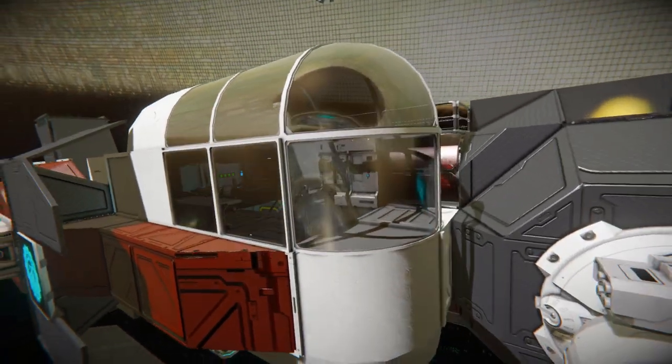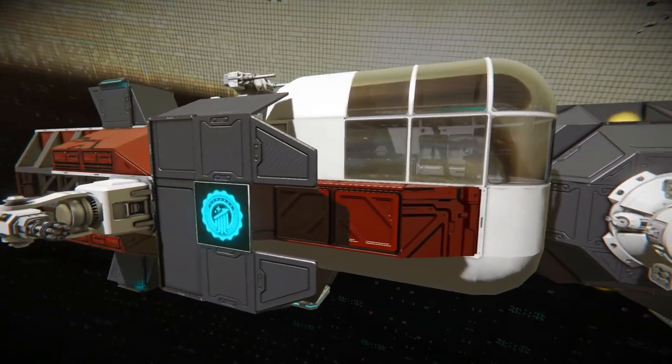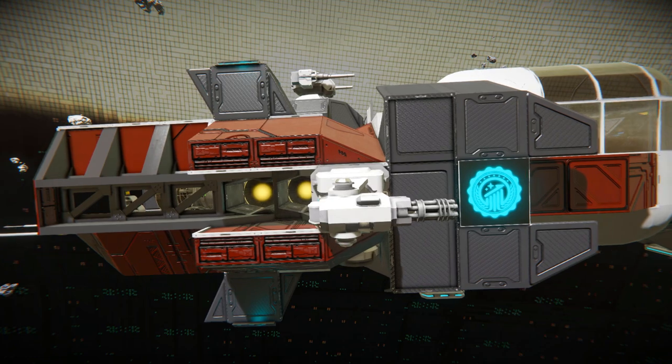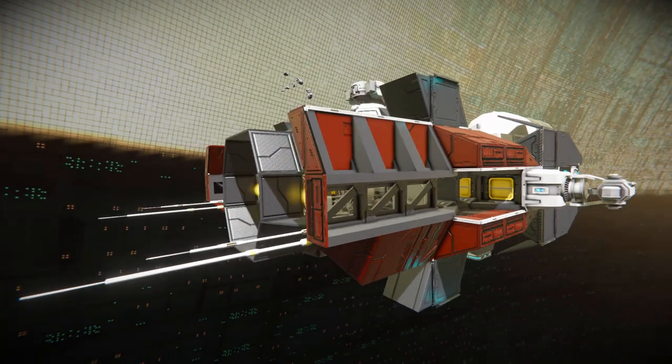Over onto this section is our bridge, which is made out of rounded window blocks where we can clearly see a helm to fly this thing around. Just below this and around towards the back, we've got some more armored panels with another logo on an LCD screen. There is our Gatling turret, and then towards the back, some more hydrogen thrusters and more beam blocks.